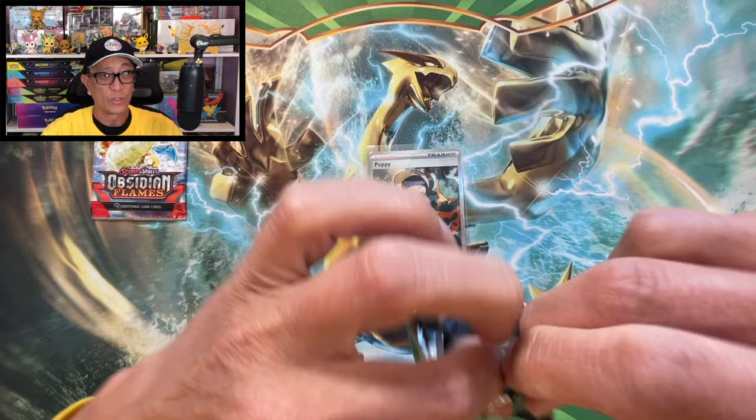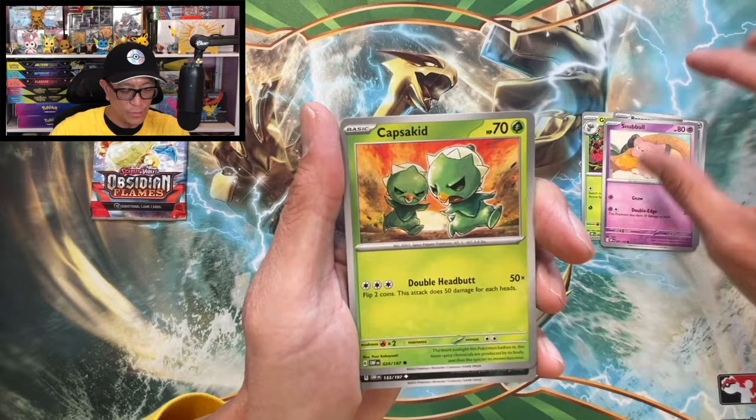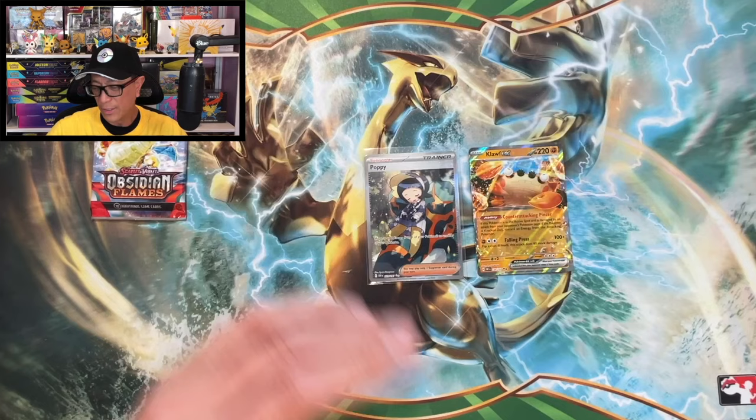We still have an Alakazam EX Collection Box that could also possibly help us make our money back. Leaf energy, Gloom, Bronzor, Snubbull, Capsakid, Houndoom, Granbull, Malamar, Dartrix reverse solo, Clefairy reverse holo. We got a Clefairy EX double rare hit - there you go, there it is. Clefairy EX double rare, very nice.